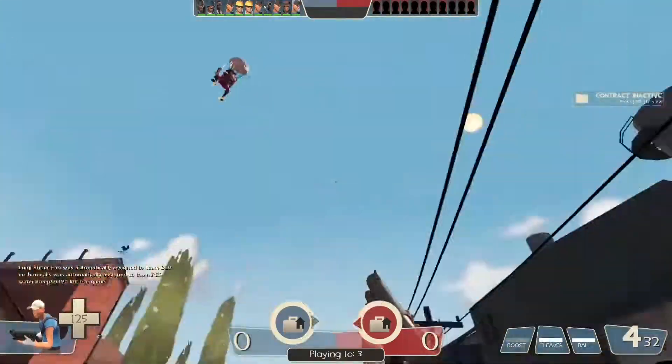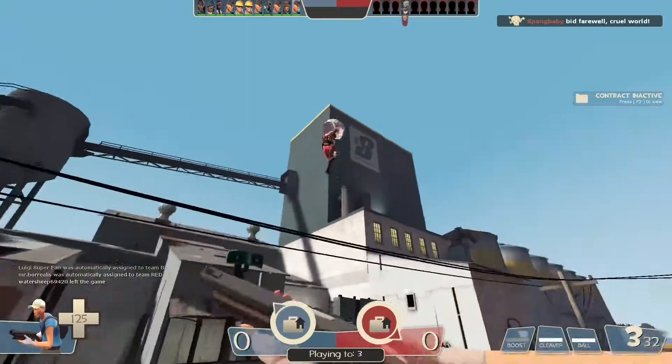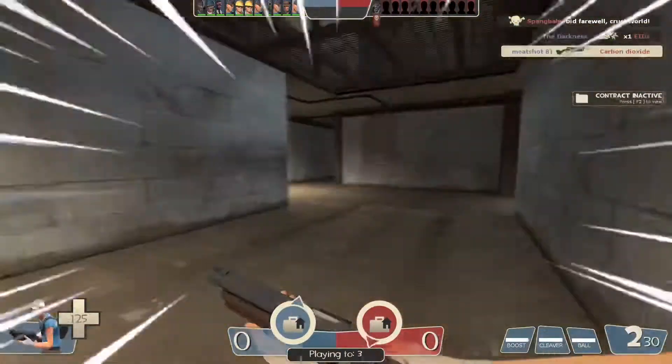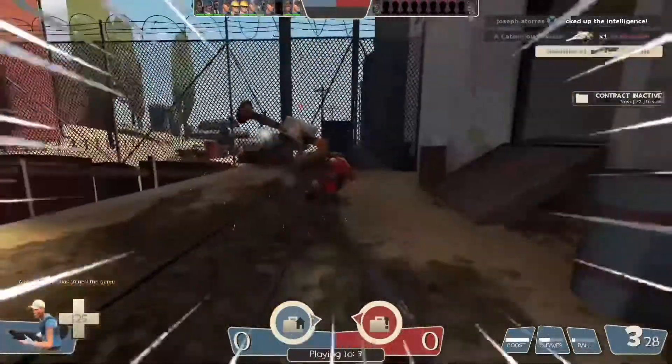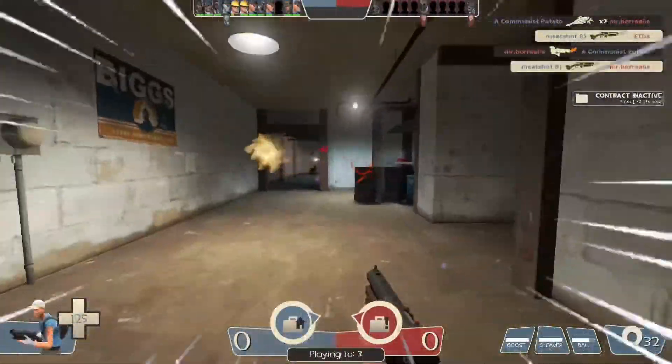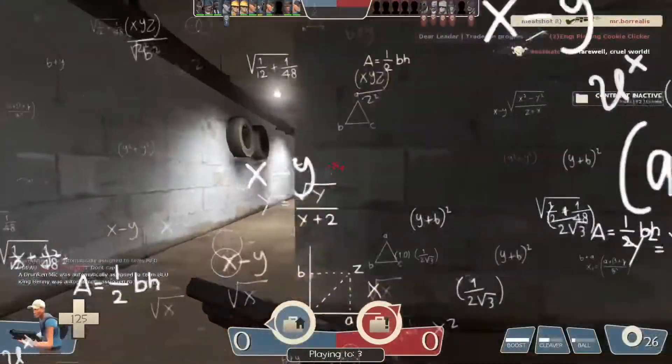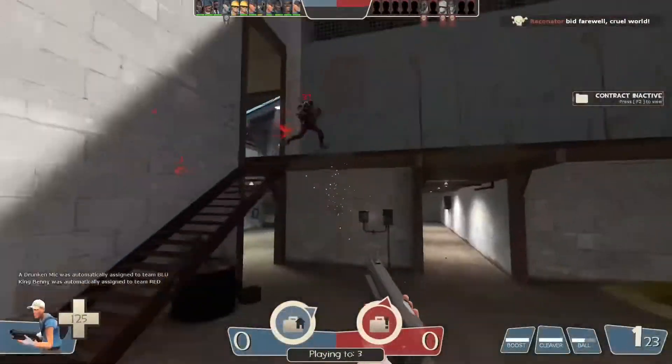When you're using the Babyface's Blast, you start off running like a high school track coach, and then after building up a ton of damage, you start running like you're unleashing your inner Sonic persona. However, this speed can really get you into trouble. Here you can see if I didn't miss my cleaver — tricking him to walk down the corridor — I don't think I would have survived this.